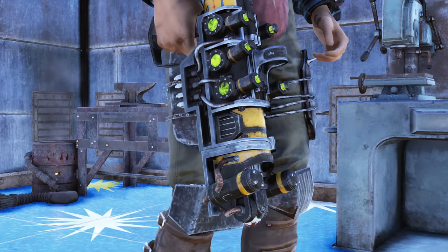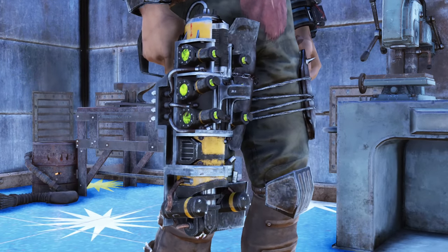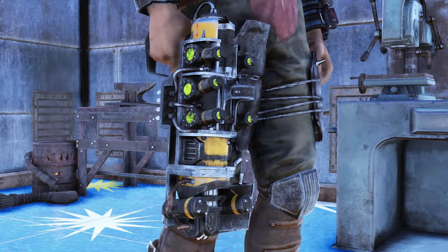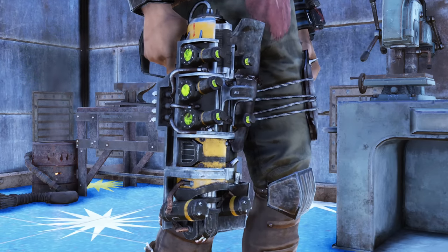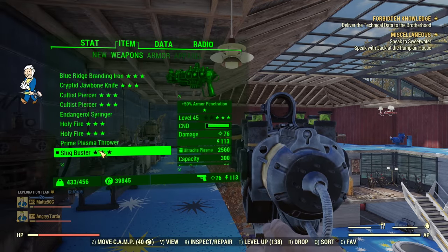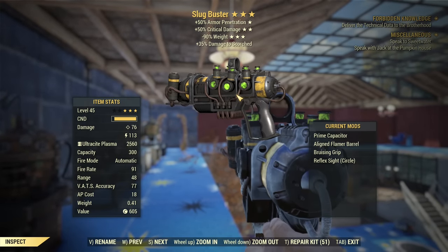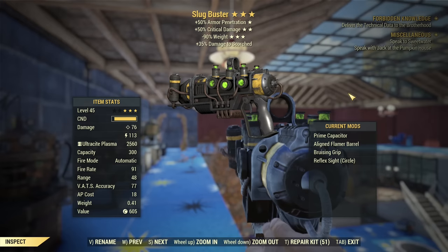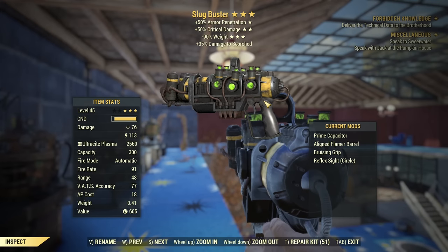Hey fellow Worldwares, it's AngryTurtle and today we are revisiting the Slugbuster. If you don't know what the Slugbuster is, it is a unique plasma pistol slash rifle that you can obtain if you side with Crater and you are nice to Rara during the questline.